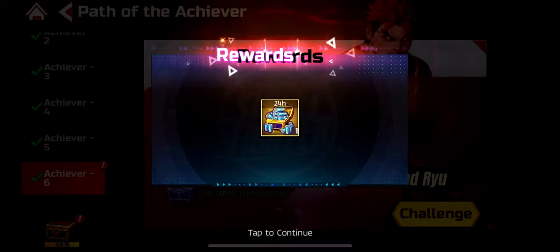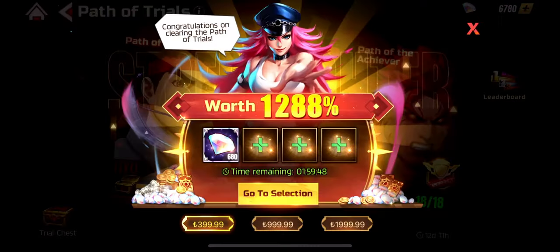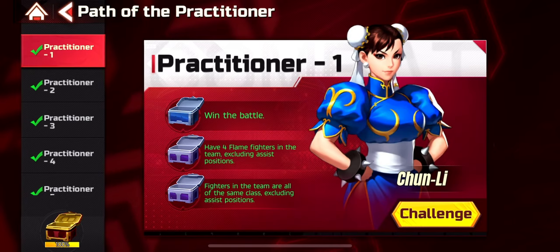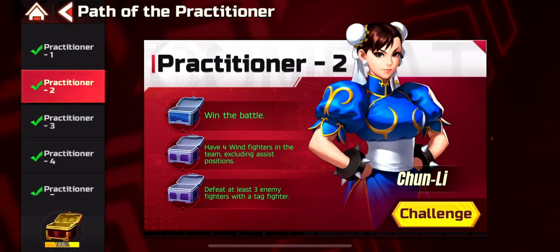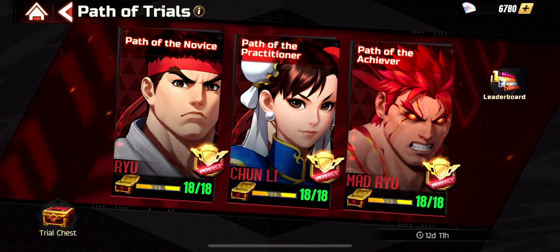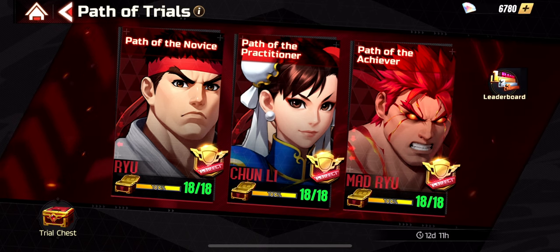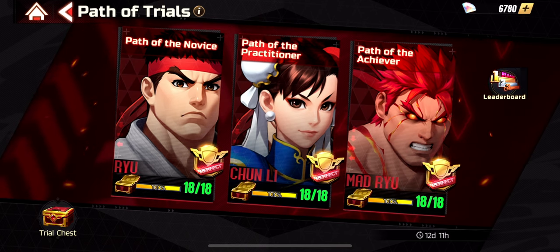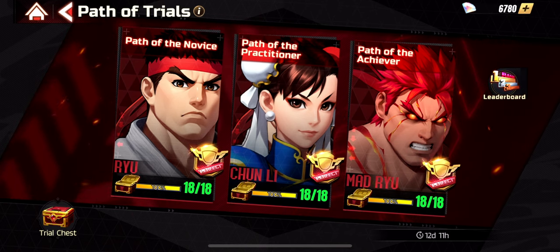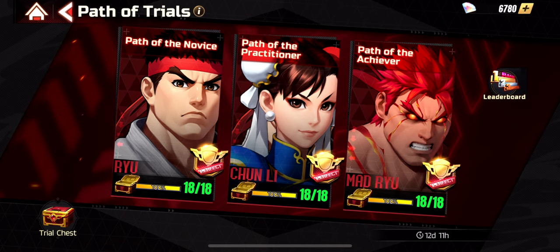That's how we did it — all done. Nothing was hard in the Achiever path. The only slightly tricky part was the second challenge, but if you need good teams, you can play Bison in the attack position with a level-1 tank that dies, letting Bison tank and deal damage while Fire Adon keeps burning enemies. Let's grab the chest and tokens.